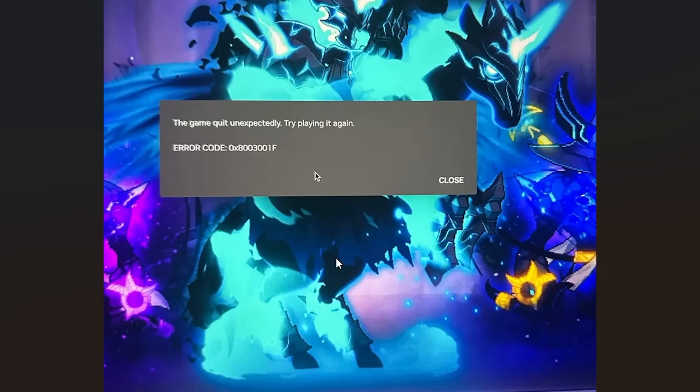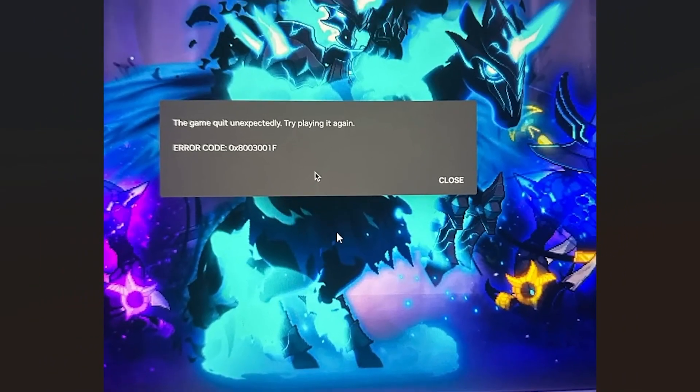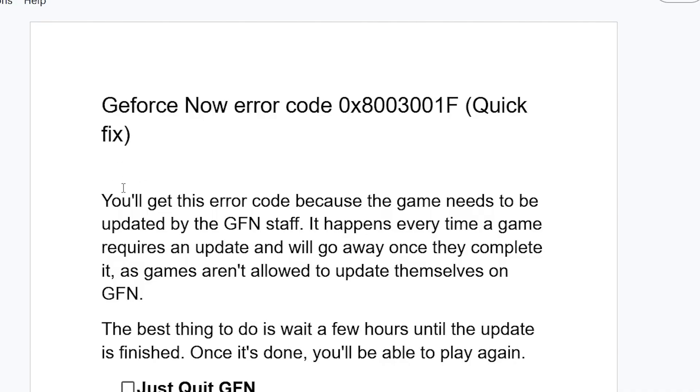If you are trying to play a game in GeForce Now and you get this error which says 'the game quit unexpectedly, try playing again' with an error code as you can see here — a lot of people don't understand what this error code means, so listen to this tutorial carefully.